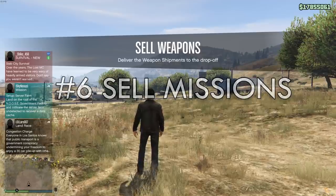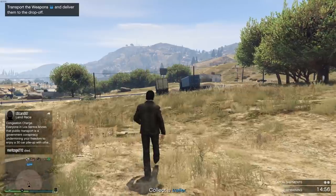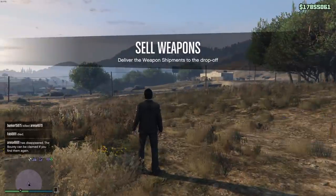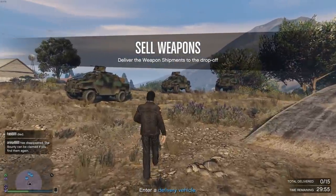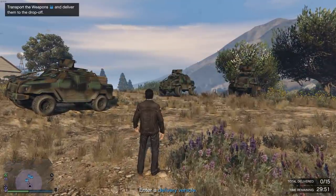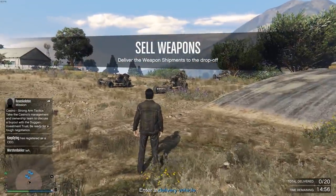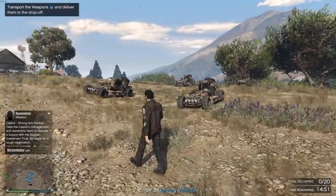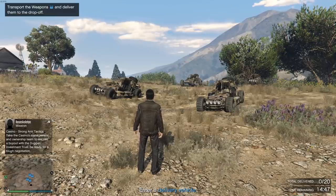As mentioned before, there's more than one sale mission. Most of them are pretty straightforward — get into a car, go to the location, get your money. Two of them, however, are terrible. These are the Merryweather sale, which can be recognized by the 0 out of 25 deliveries in the bottom right of your screen, as well as three Insurgent Customs that have spawned, and the Dune FAV sale, which makes you drive all over the place. Even with multiple people this can be a tough one, because the Dune FAV likes to get stuck on stuff, even on your own crates. So be careful and don't reverse after you've dropped off a crate.